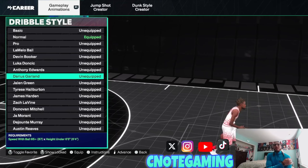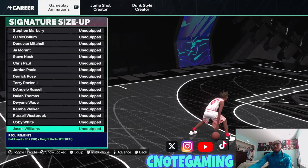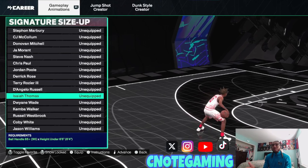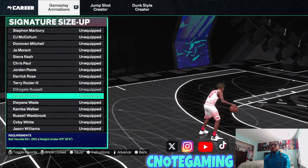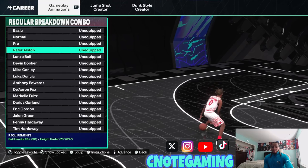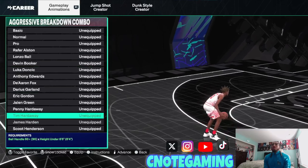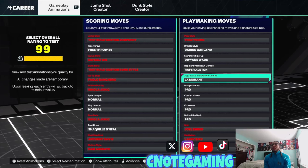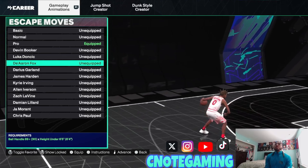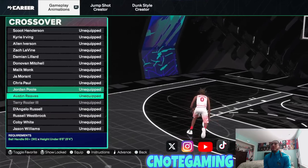You get Darius Garland dribble style, which is the best one in the game. You don't get Steve Francis or Trae Young just yet, but there are still pretty good ones like D-Wade that you can still get open with. Since you're a shooting guard you're not the primary ball handler anyway. For dribble moves: I'd put D-Wade on regular breakdown; I'm a Rafer Alston kind of guy. Aggressive I go Ja Morant. Escape moves I go D-Fox, especially if you don't have Curry — if you don't have Curry go D-Fox. Combo moves are preference — I like Jordan Poole.